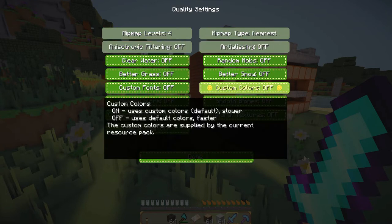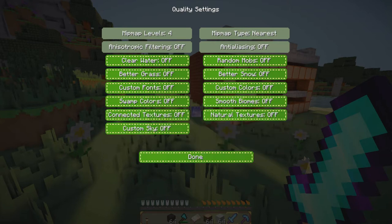Quality: mip map levels for anisotropic filtering off, mip map type nearest, antialiasing off, clear water off, better grass off. Most of this — all of this right here is just off. Everything in quality settings, off.